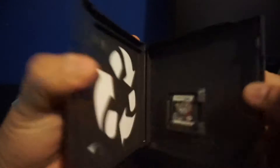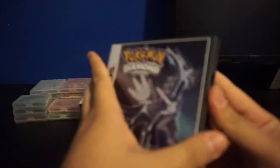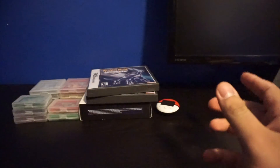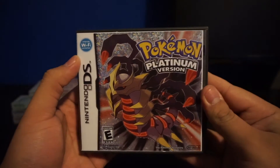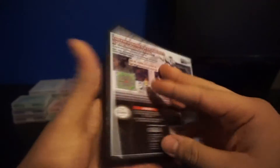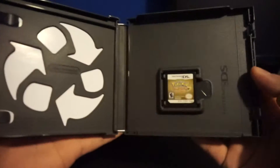We have Pearl version in a custom case — it's kind of hard to get cases for every game. Then we have Diamond version. I printed out the cover art myself for Platinum version — let me know what you guys think about that. And of course Heart Gold — I don't have the box like Soul Silver but I have the game.